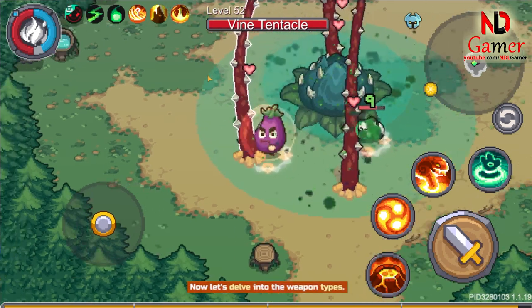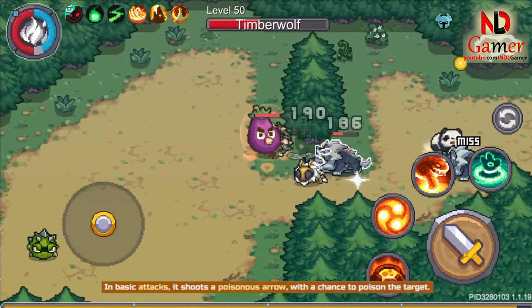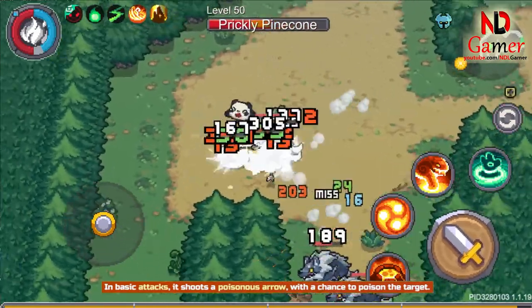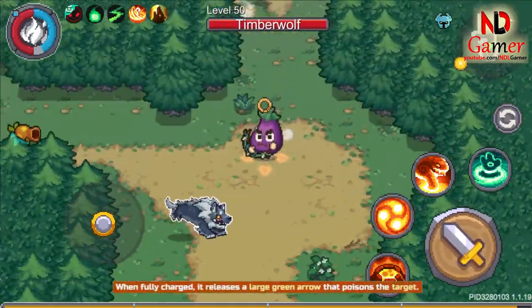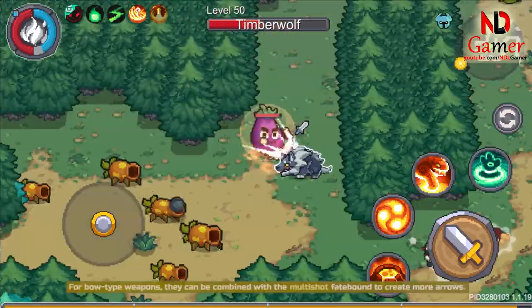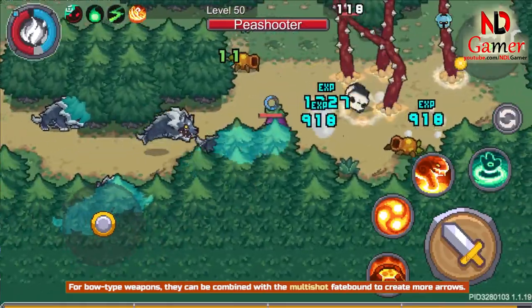Now let's delve into the weapon types. First, let's talk about Bow of the Mandragora. In basic attacks, it shoots a poisonous arrow with a chance to poison the target. When fully charged, it releases a large green arrow that poisons the target. For Bow-type weapons, they can be combined with the multi-shot Fatebound to create more arrows.